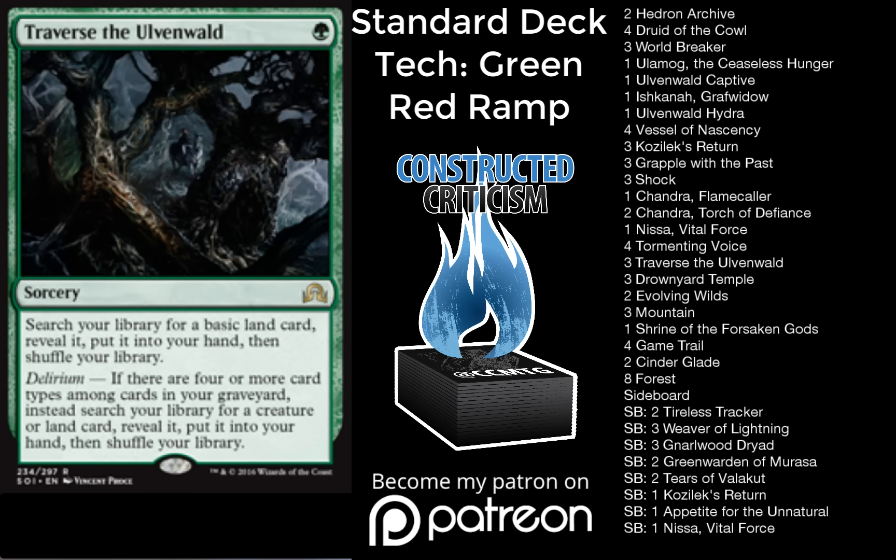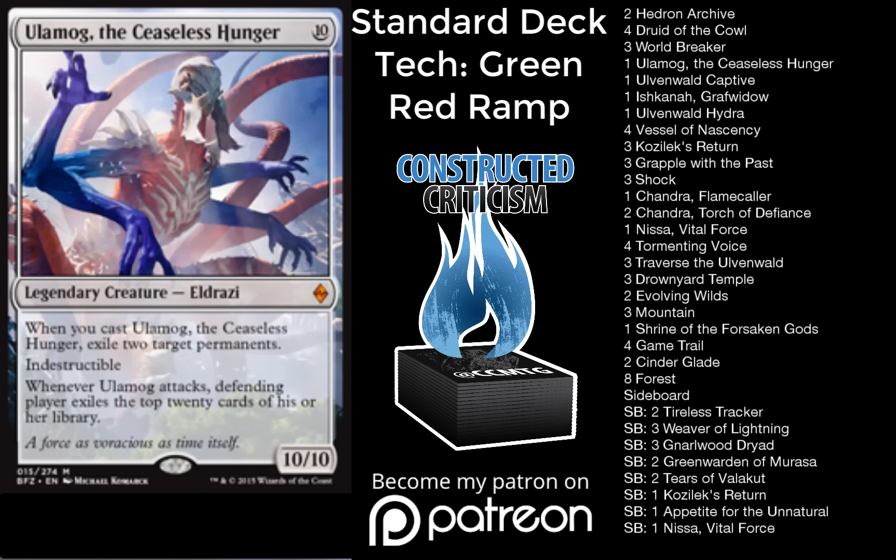As you can see, the deck has a little bit of a sub-theme of Delirium for Traverse the Ulvenwald, with Tormenting Voice, Vessel of Nascency, and Grapple with the Past. You can get your Ishkana to have a little bit of Delirium, as well as your Traverses, so that they can act as early lands as well as late-game Worldbreakers or Ulamogs.